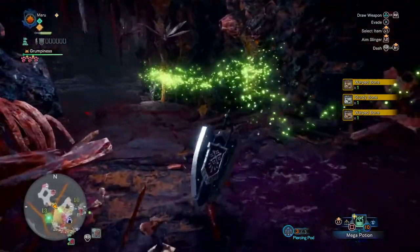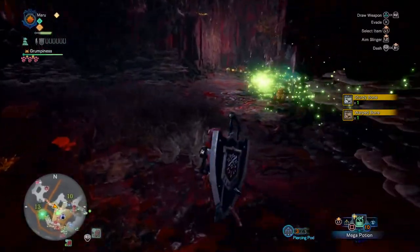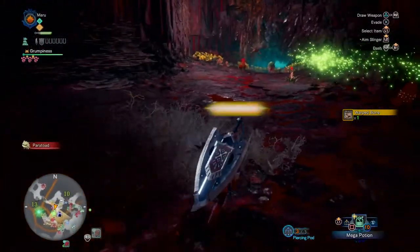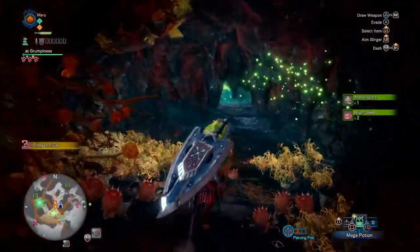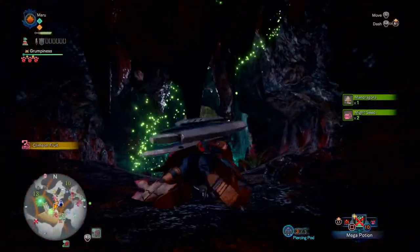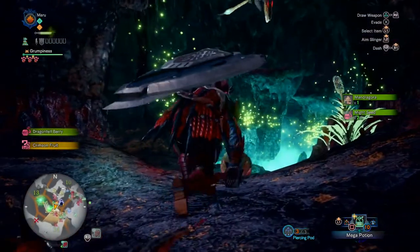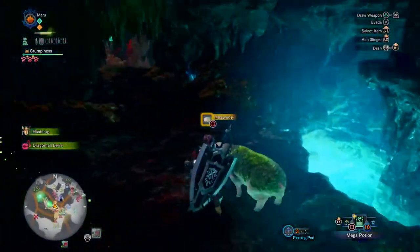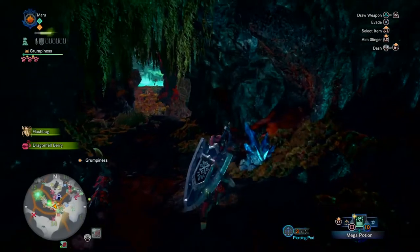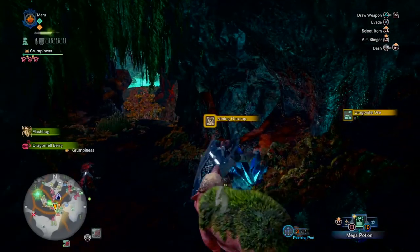You go back out of the nest and just turn right. Obviously follow your scout flies. This is a cool little area — it's got a lot of gathering points: honey, bitterbugs, thunderbugs, bone piles, mining outcrops. It's a good area to hit if you're farming resources.